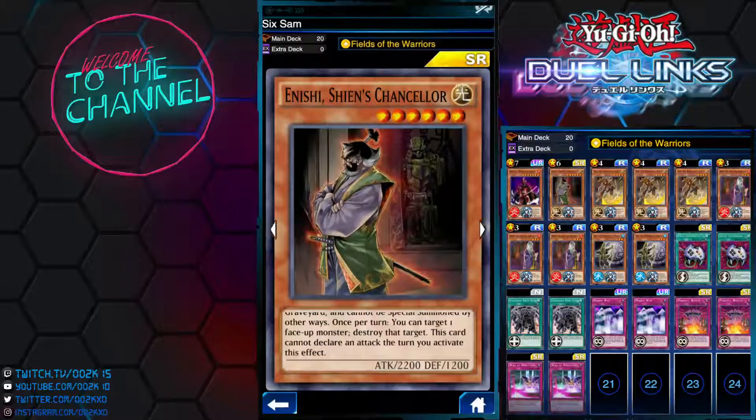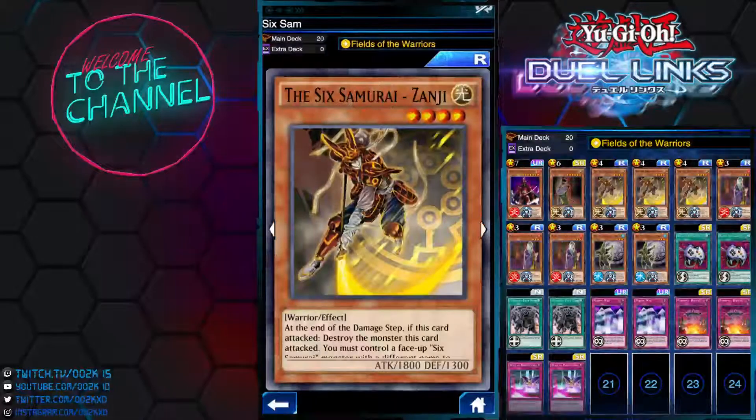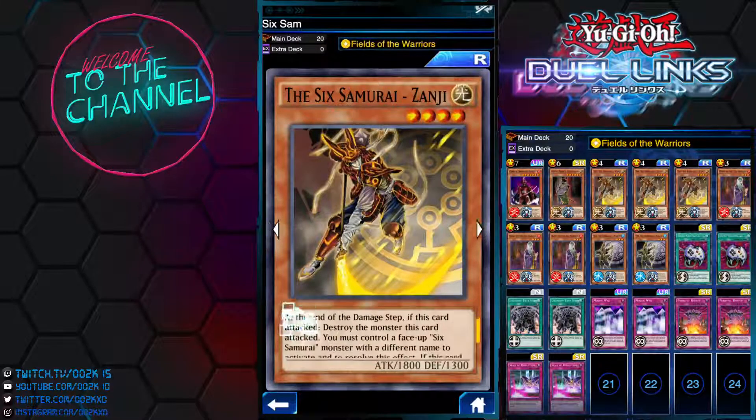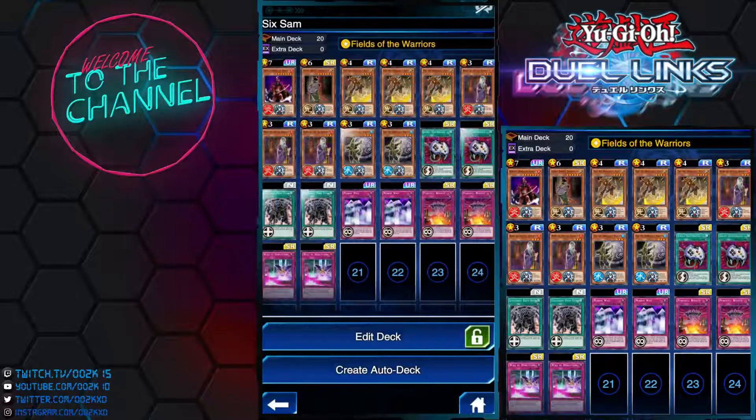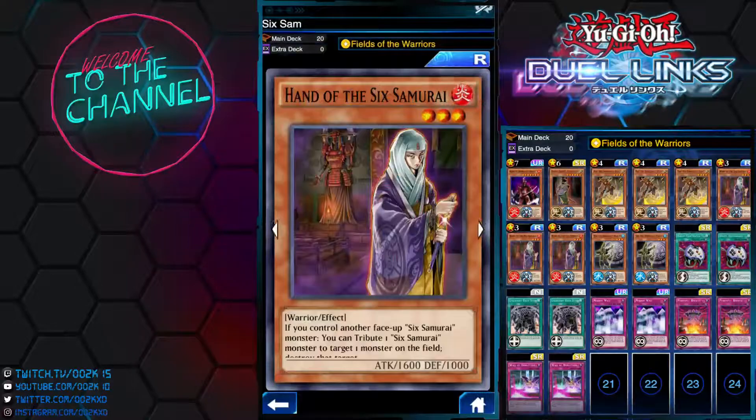The other card I'm running is the Six Samurai — Zanji, a warrior-type monster. At the end of the damage step, if this card attacked and destroyed a monster, you must control another face-up Six Samurai monster with a different name. Pretty good. With the Field of the Warriors skill, it gets boosted up to 2,000 attack, which is pretty solid.